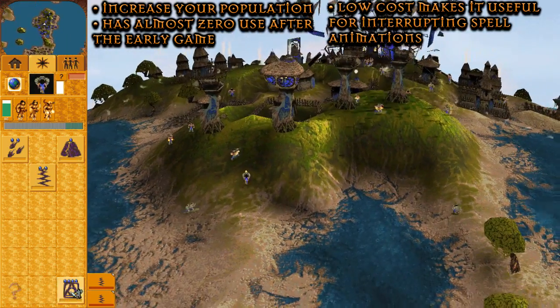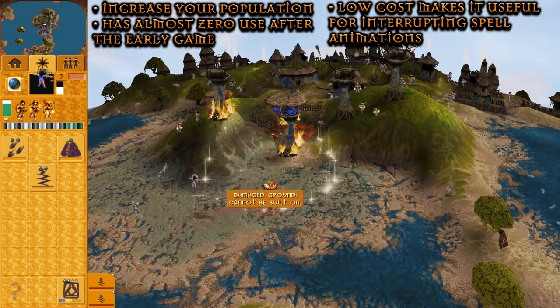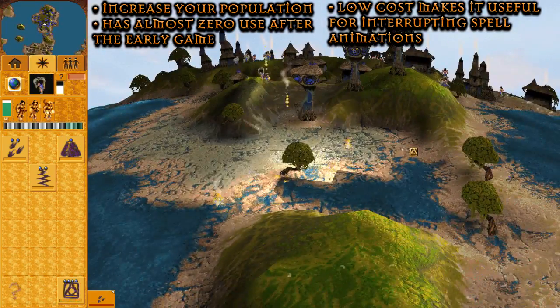A common use for Convert — due to its low cost and its inadequacy after the early game — is to use it as a spell to interrupt falling animations, lava deaths, and firestorm panic.